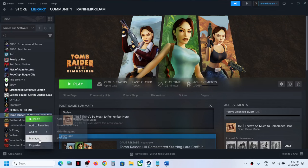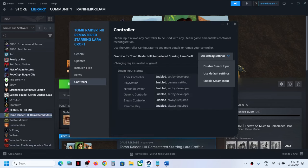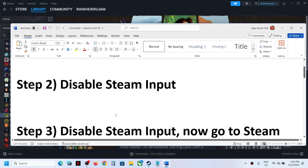If the problem persists, go to Steam, right-click on the game, select Properties, then go to the Controller tab. Over here, select 'Disable Steam Input.' This has worked for many players, so it might work for you. You can also try enabling Steam Input and check which one works fine, but for many players disabling Steam Input has worked. Launch the game and check the controller.